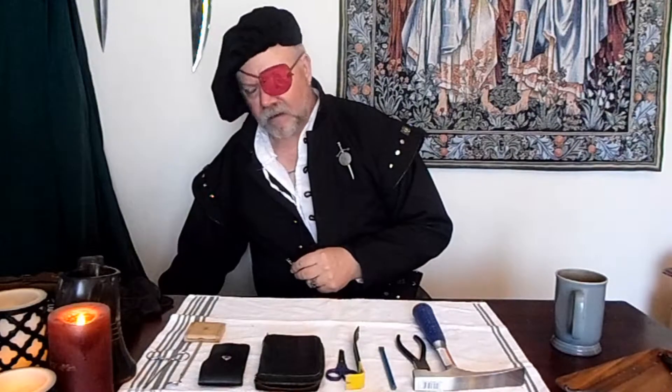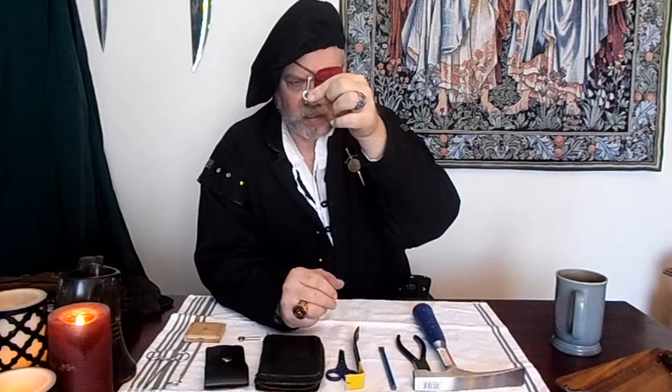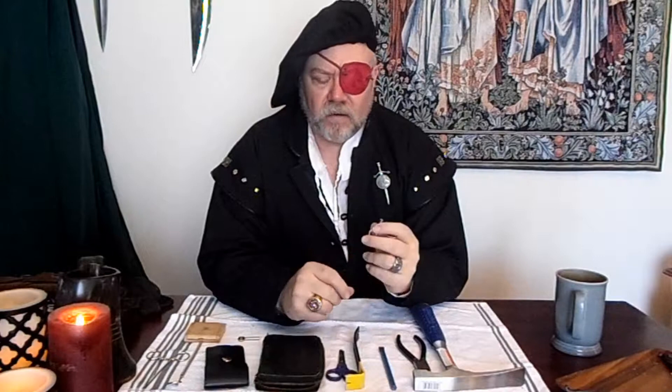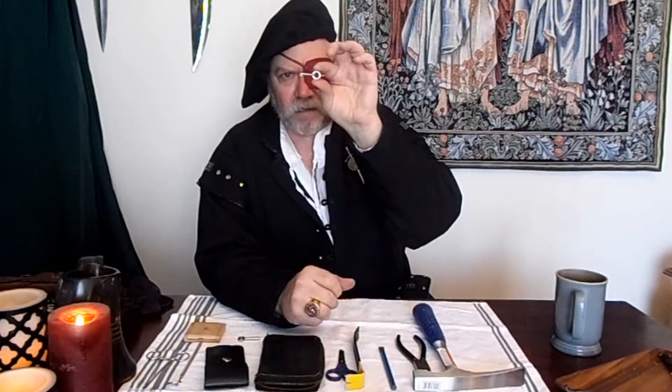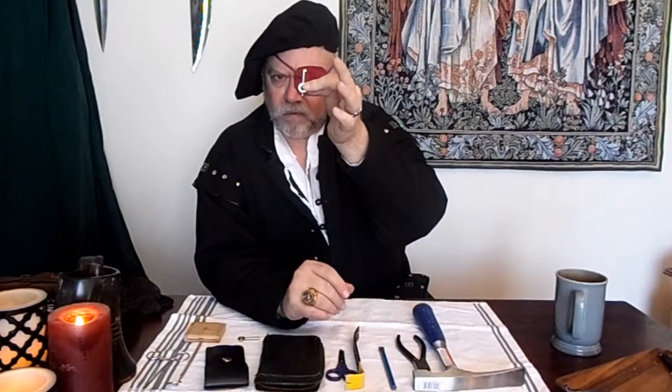Any decent thief out there is going to have a few normal keys on them. Basic keys for basic locks — this small one will open a lot of different padlocks. You can see the pattern and match it with your lock picks. In addition, a handcuff key is very nice to have — it works well on small locks and on handcuffs. Have one fairly easy to find, and another hidden somewhere on your person in the unlikely event that you are taken prisoner in-game and confined. A handcuff key might come in very, very handy.